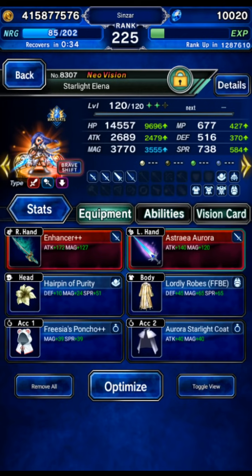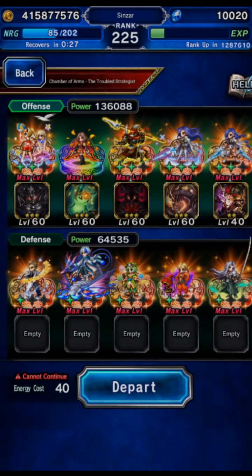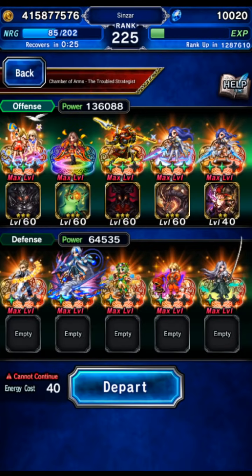And then Starlight Elina — just generic cheap gear, auto buffing, etc. We're not even worried about killers. For the espers, we've got Baymit and Diablos equipped, and Rem can use those for the kill-with-esper missions.